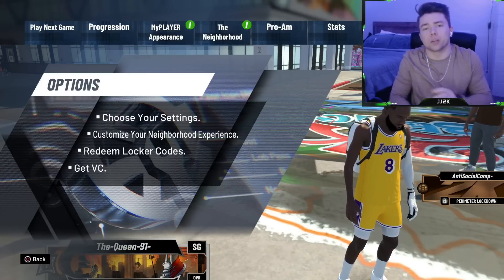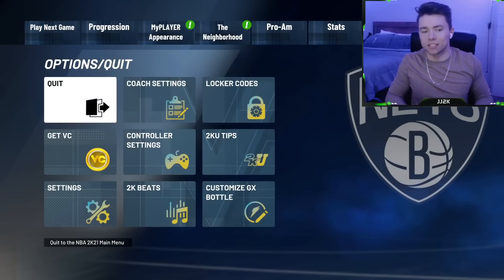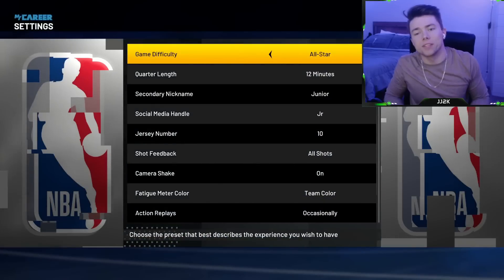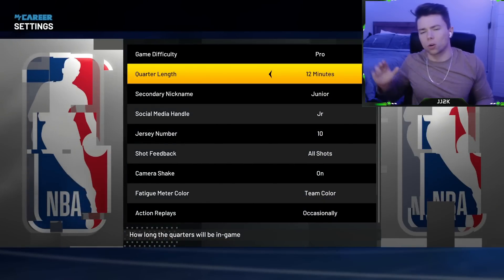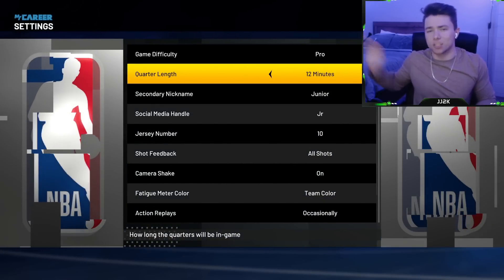On your 95 overall player, the very first thing you're going to want to do is hop into your options main menu. You need to put this on Pro difficulty — the quarter length really doesn't matter, but I'm going to recommend 12 minutes in order to do this as quick as possible.